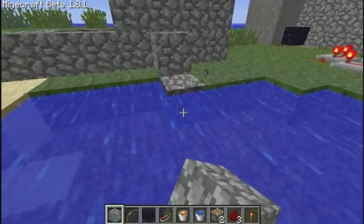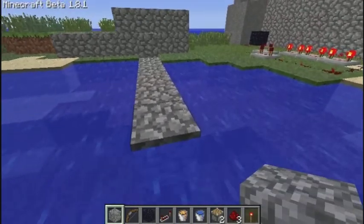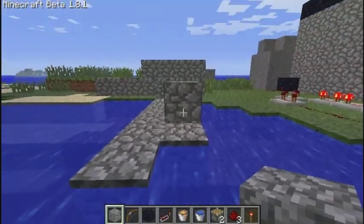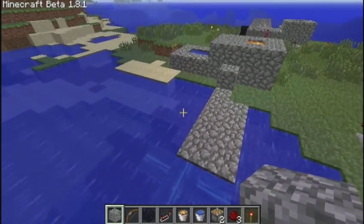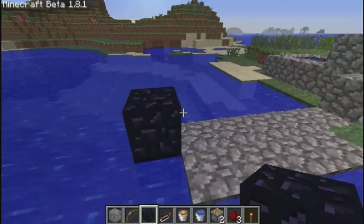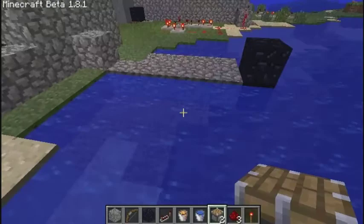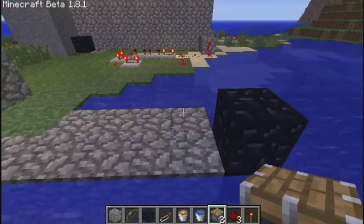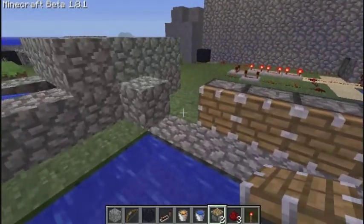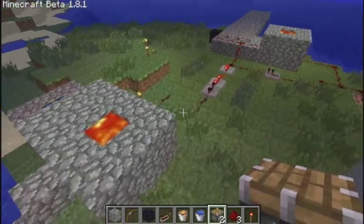What I want is for this generator to be next to my bridge and then make the bridge go out into the bay. You're also going to need obsidian — I didn't mention that at the beginning. Obsidian is required because pistons can't push obsidian, so you can set the limit before 13 blocks if you wish. I'm going to use four pistons and make a bridge that's four blocks long.